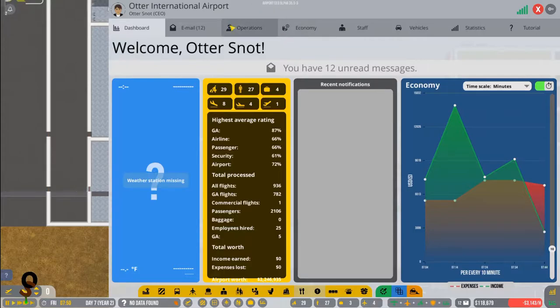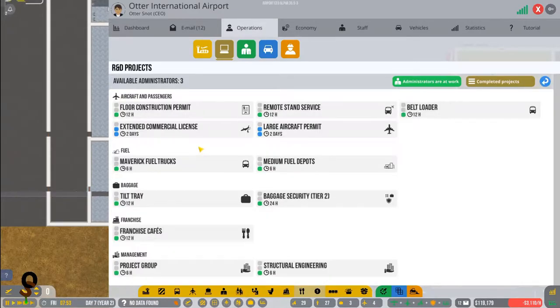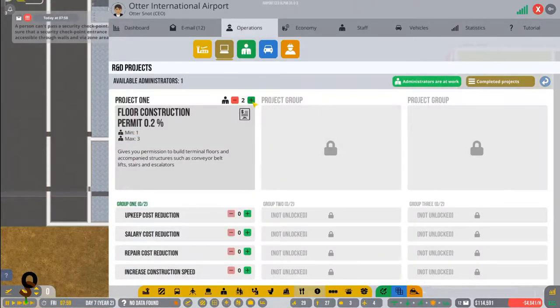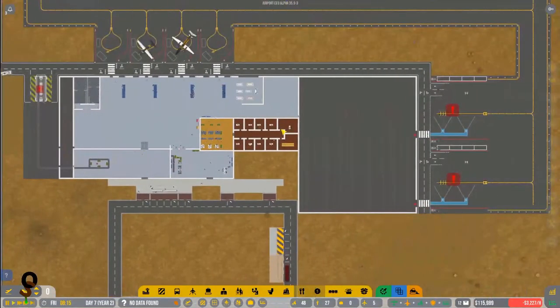In order to get our baggage issues taken care of we need to do some R&D projects. What we need to do is the floor construction permit — what that will allow us to do is have floors, so we don't just have a single floor building. We can have a basement, a second floor, and so on. We also got a salary cost reduction benefit — five percent salary cost reduction per assigned administrator.